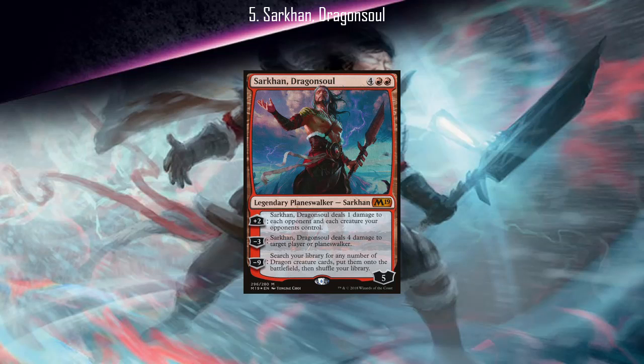Starting with number five: Sarkhan Dragon Soul. While its first ability isn't great considering that this card is a six drop and most one-toughness creatures either wouldn't be on the battlefield at this point in the game or just don't matter, the plus side of the first ability is that it is a plus two ability which will get this card to its ultimate after only two upticks. The second effect isn't great either because it only targets players and Planeswalkers, and while the four damage can kill some Planeswalkers and the burn damage might be applicable to the opponent in non-commander games, the only place where I can see this card really being applicable is in commander.